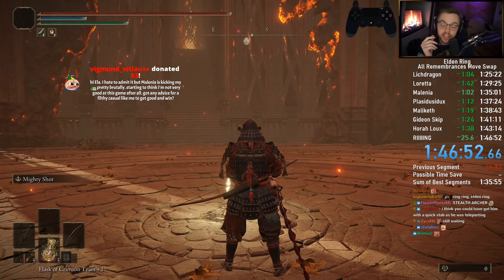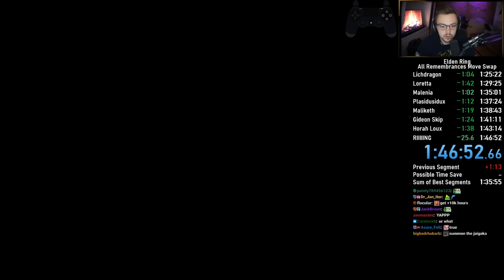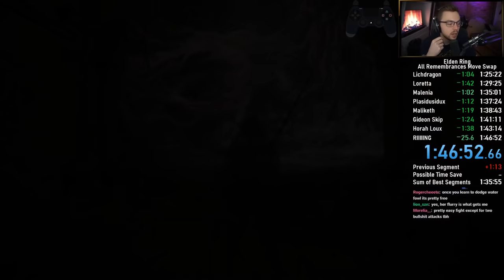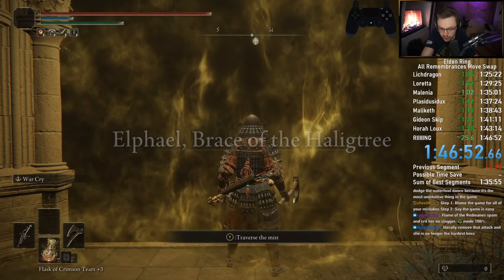I mean, it's all about just reading her. I feel like a lot of people struggle with her flurry attack. Use frost bombs to stop her million-stab flurry. That's the one I mean — the rapid stab sequence.